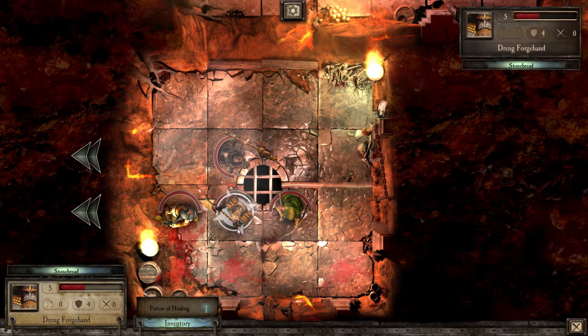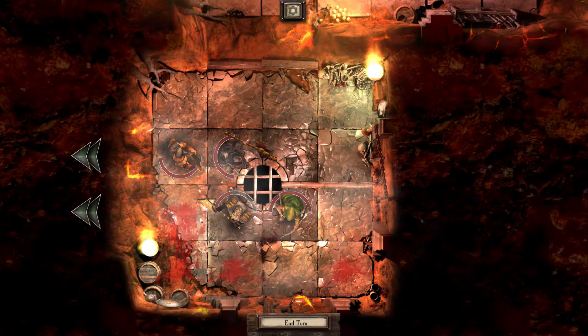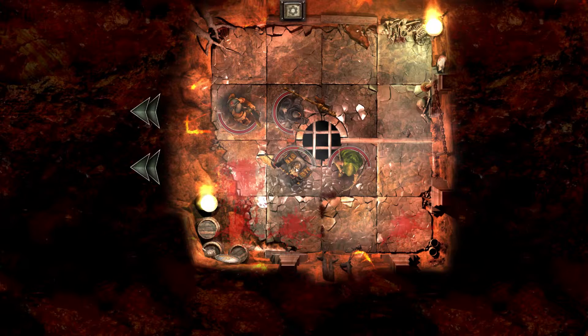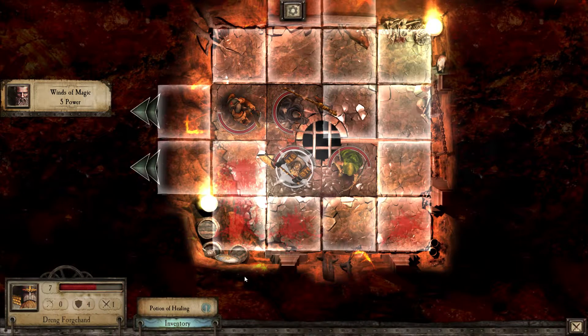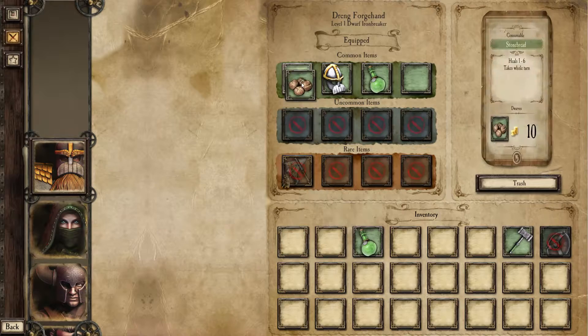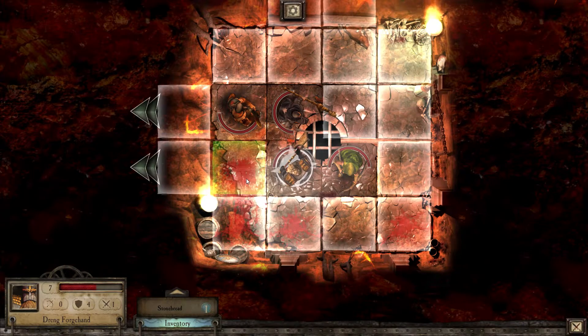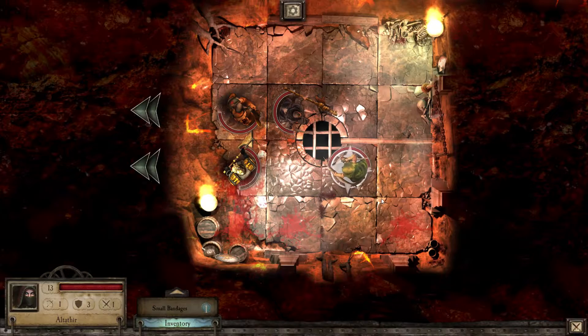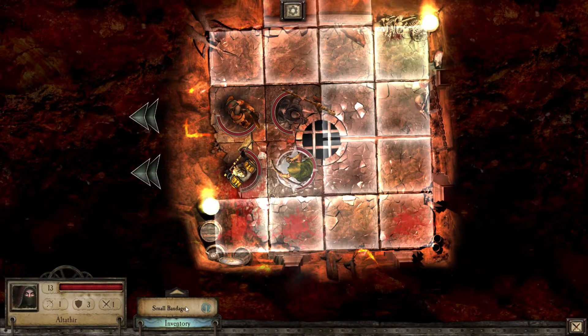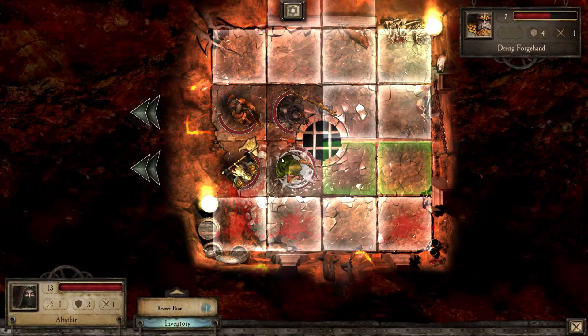You have to actually click on who you're going to use the item with. Stone bread there — well, that didn't do much. Let's put you here and you here — okay, that healed two of his wounds. I may need to eat another one of those. Put that back in his inventory, go ahead and move here, let's just get everyone into position. You can bandage him — awesome. There we go.